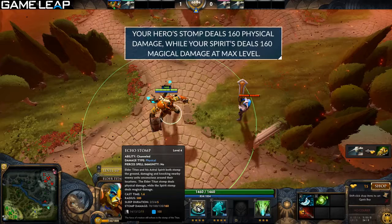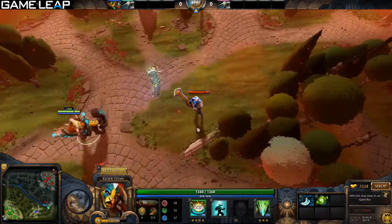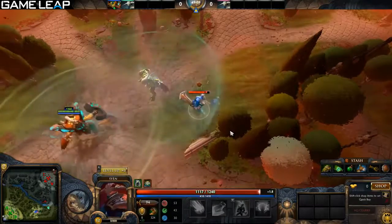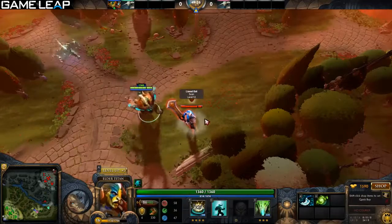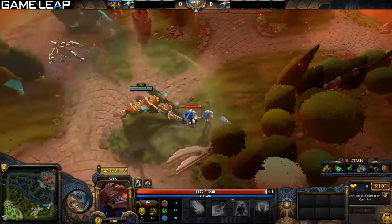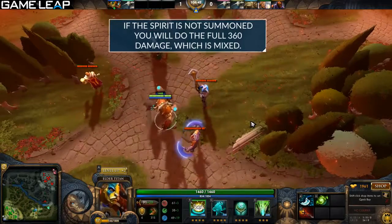If the spirit is inside of you, you do total damage. If it's outside of you, you only do half damage unless you hit the hero with both stomps. This is a trick for mastering the hero because that extra damage can be key. A lot of the time when I run the spirit back, I'll stomp right before it gets to me and it will hit the hero with both damages as well.